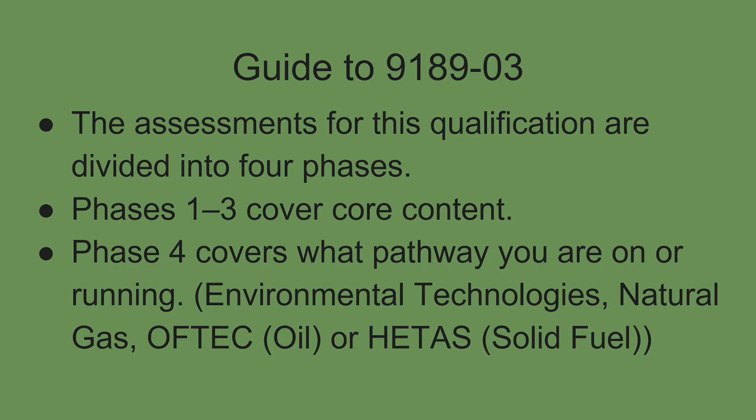Just like before, the 9189 is the new apprenticeship scheme. It's based in phases now, not years, and it is split into four phases. The first three phases are your core content — your plumbing qualification. Your fourth phase is the final pathway where you pick whether you want to do environmental technology, natural gas boilers, oil, or even solid fuel appliances.